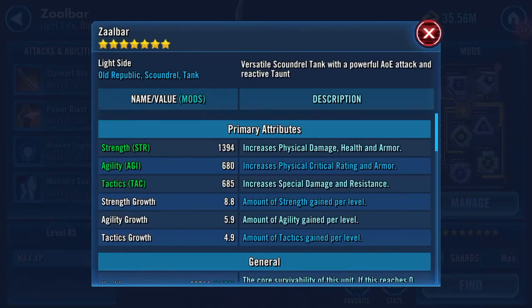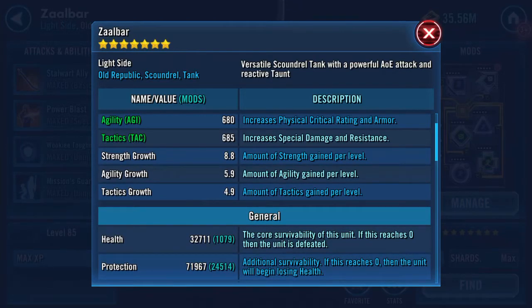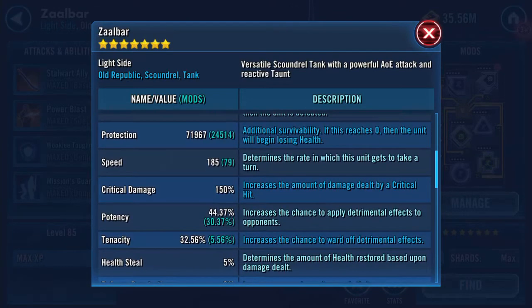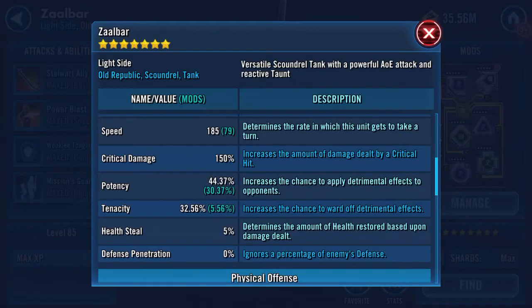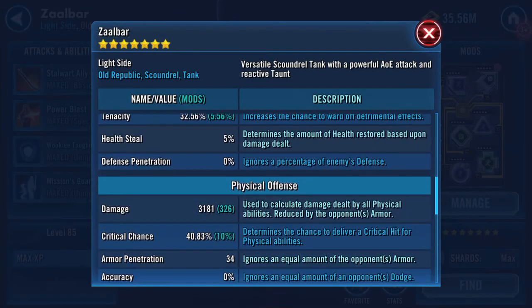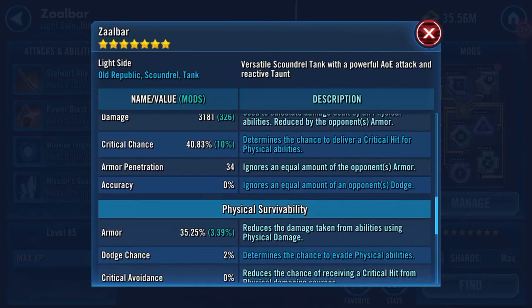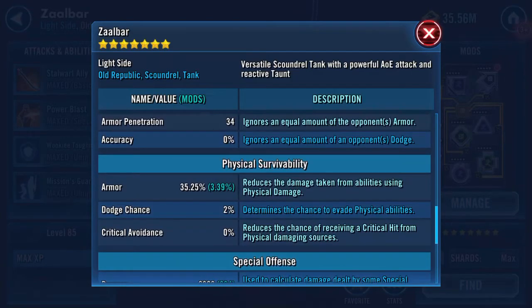1394 Strength, 680 Agility, 685 Tactics. Whoa — 32,711 Health. 71,969 Protection. 104K Health Protection combined. 185 Speed. 3181 Physical Damage, 40.83% Critical Chance. 34 Armour Penetration. 35.25% Armour. 2% Dodge.